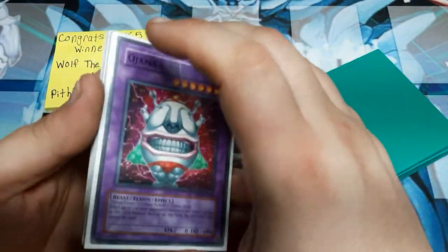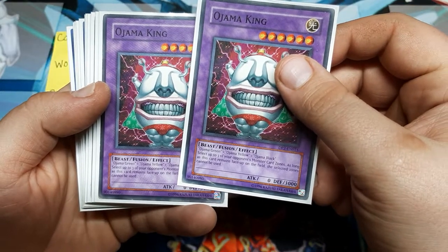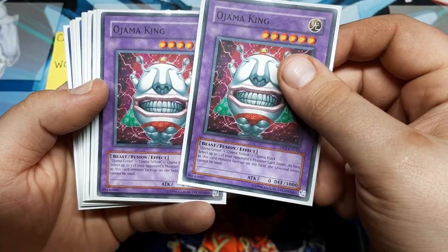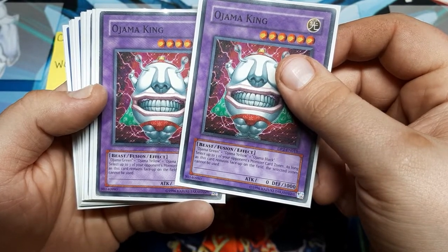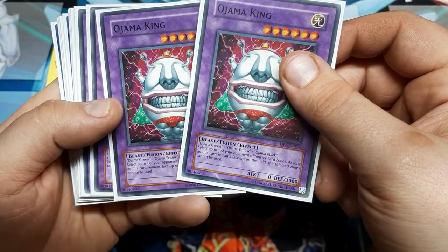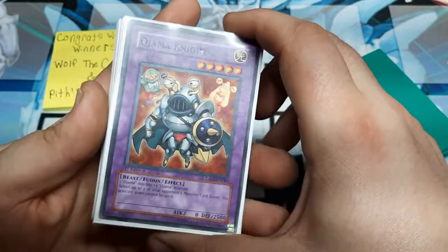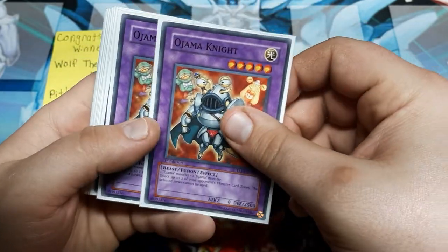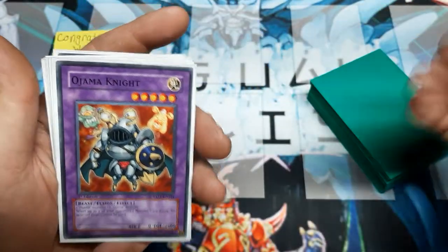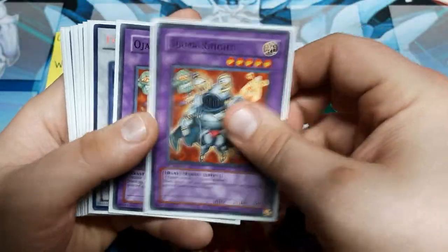Moving on to our extra deck — we have the double Ojama King. You need one each of the original Green, Yellow, and Black to fuse for this. Select up to three of your opponent's monster zones, and as long as this card is face-up, they cannot use those zones. Ojama Knight just needs any two Ojama monsters and blocks two zones. If you get them both off, your opponent is left with just their extra zone, and that usually won't end well for them.